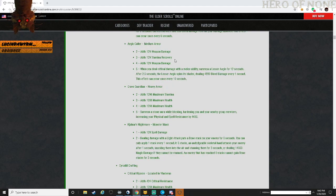Age's Collar - medium armor, weapon damage, stamina recovery. When you deal critical damage with melee abilities, summon a lesser Age for 12 seconds - those little floating air creatures. After 4.5 seconds, the lesser Age spins its blades dealing 4,880 bleed damage every one second. Can occur once every 10 seconds.